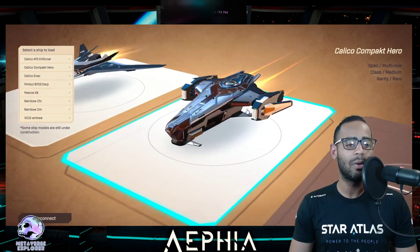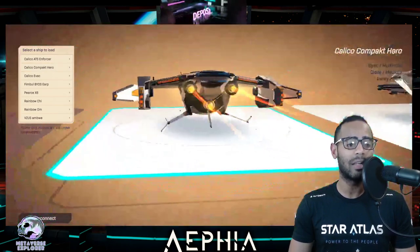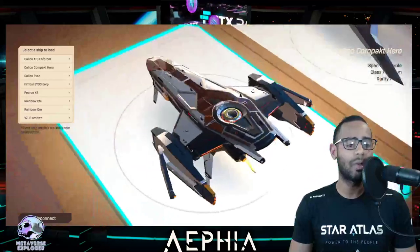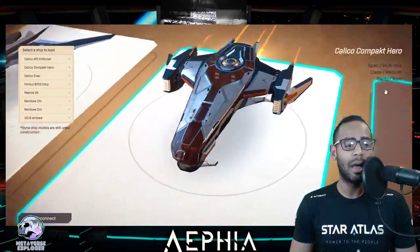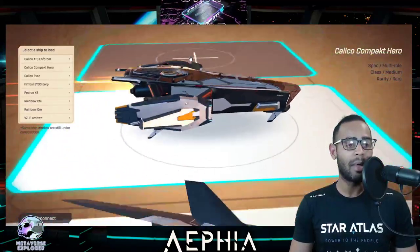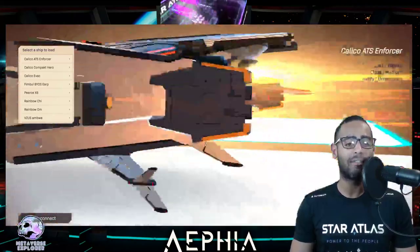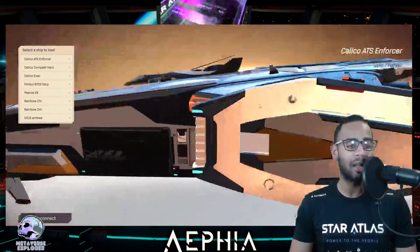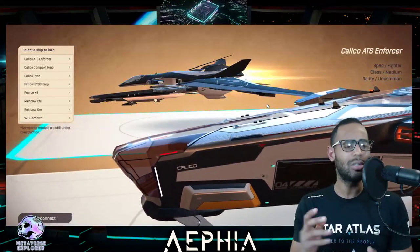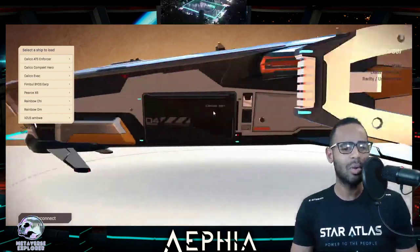Let's load up the Calico Compact Hero. This was my first purchase in Star Atlas — a $3,000 ship, ladies and gentlemen. It's probably worth about $800-$900 now on a good day. It is a multi-role ship, one of my favorites because I think I'll be able to do a lot with it in the Star Atlas WebGL game. It just looks so clean. How can you fault it?